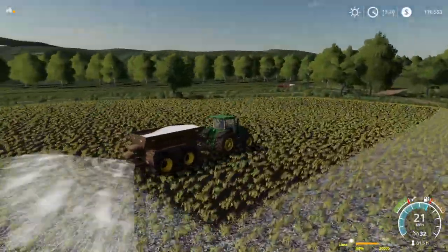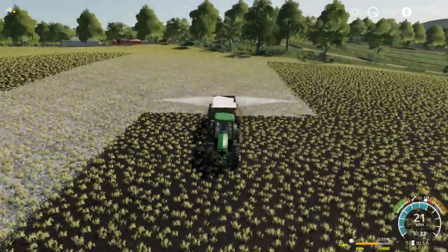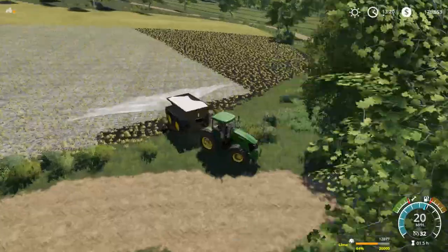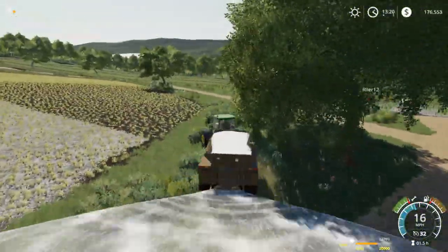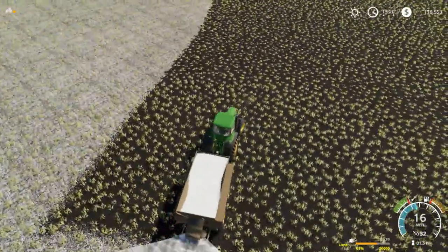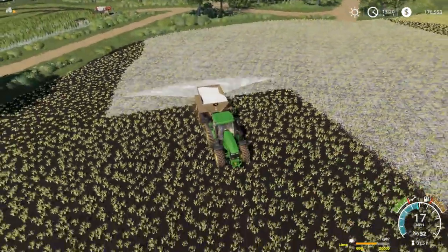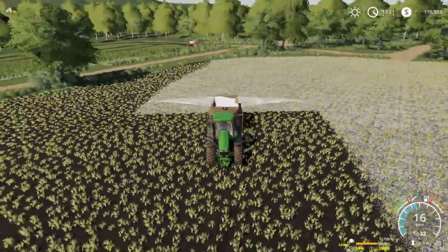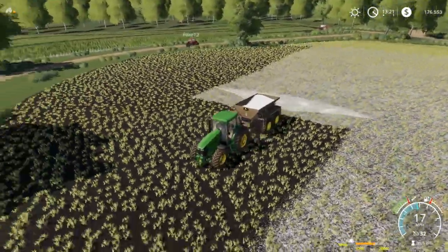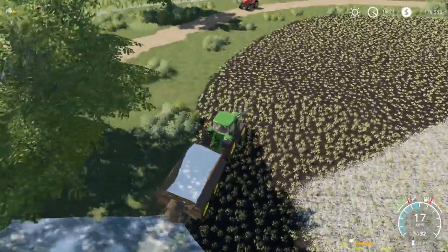Do you guys mostly spread lime and fertilizer yourselves if you're farmers, with a pull-type spreader? Or do you mostly get the co-op to come and blow it on with the Terra-Gator? That's what we do - it's quicker and more efficient so we can keep rolling. We don't have to have someone constantly running fertilizer and waiting because you can only hold so much. Then the Terra-Gator and all that - a fertilizer breakdown gets kind of rough.